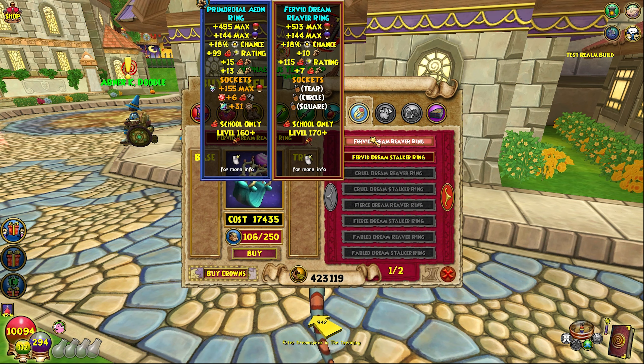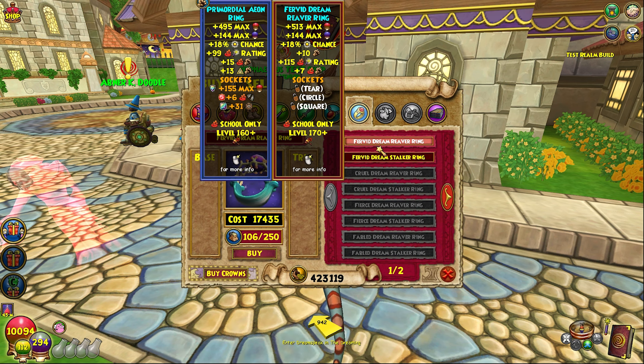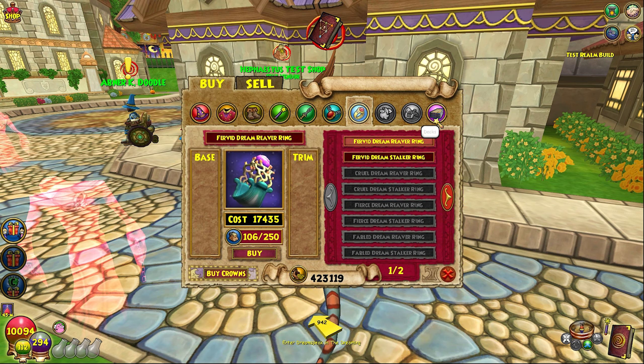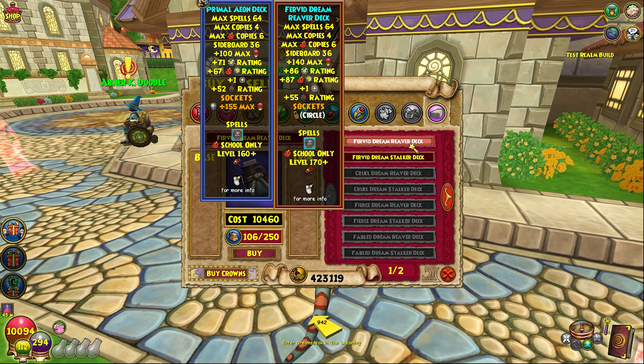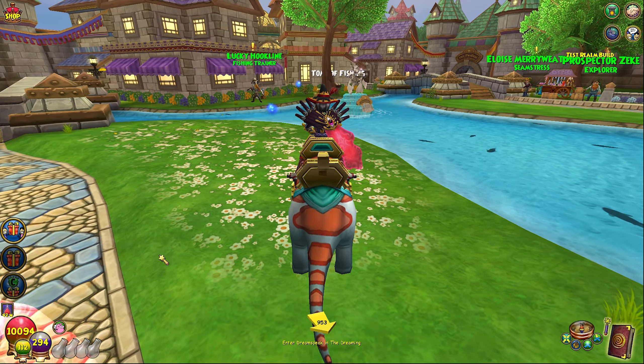The ring - there's no health on the stalker ring, but the reaver set is two more damage, a little bit more crit, and a little bit more health. The deck got updated - before it was just the arch mastery that got changed but now you're getting more health, more block, and more crit, with the same copy, same sideboard, and same item card. The stalker deck also got changed - more health, more block, conserve, and more arch mastery, plus a square socket.